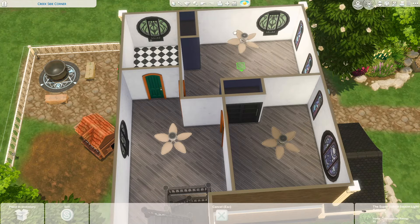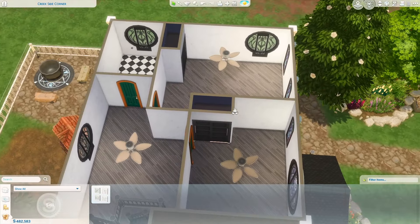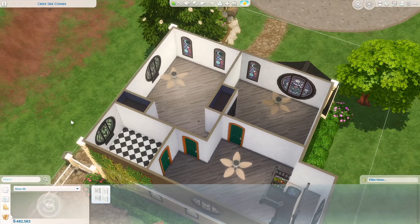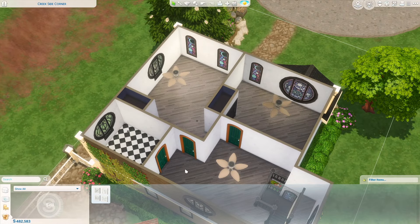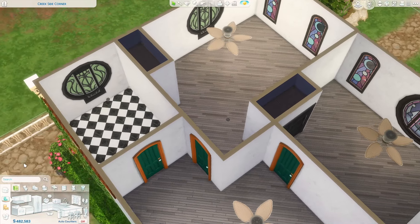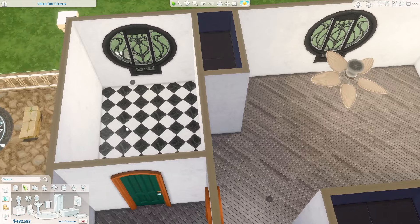Coming upstairs, this is the current layout of our upstairs area. I want to put some extra saucer lights so it's a little bit brighter. I'm intending on this to be Grace's room, Tomax's room, a little landing area where they have a study nook, and then a full bathroom. So let's go ahead and get the bathrooms done first because bathrooms are my least favorite thing to do — they're just okay, nothing special.